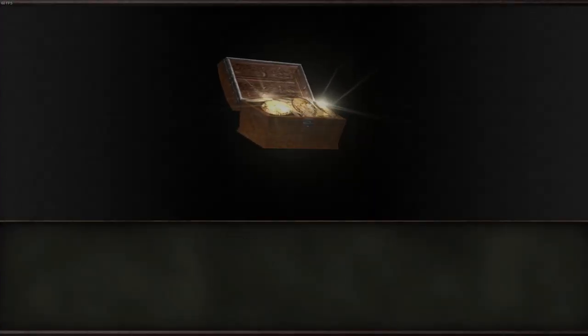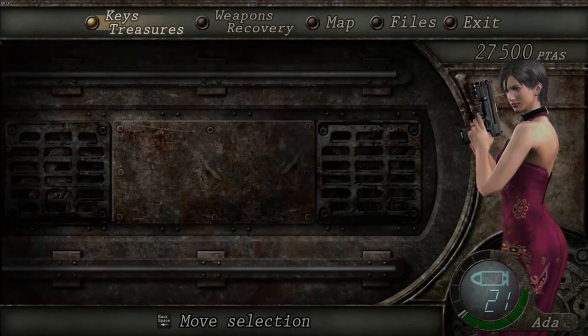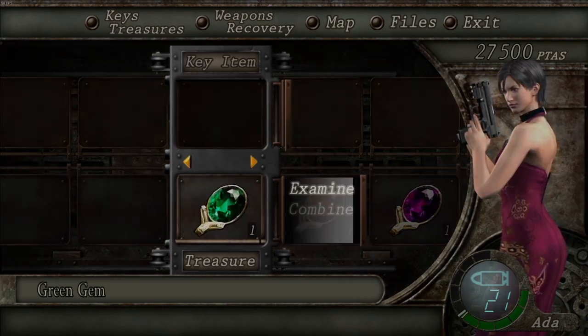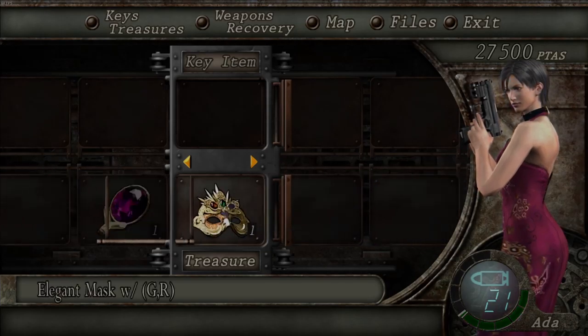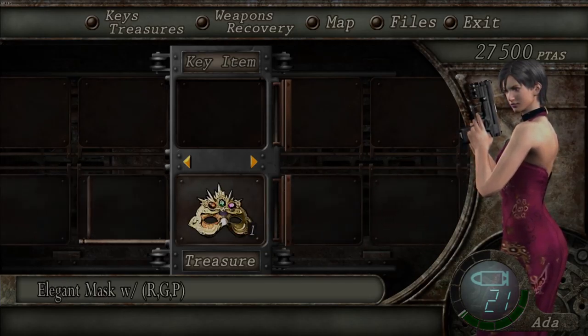There's a merchant right here in the room, which is rather fantastic. We do like it when that happens. We've also got this item to sell, which is nice — should net us a decent amount of cash.